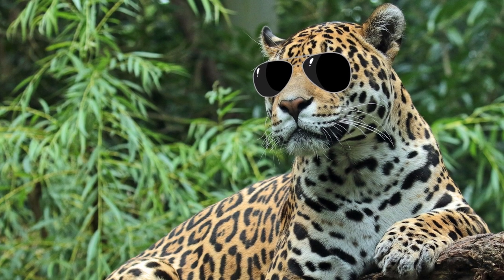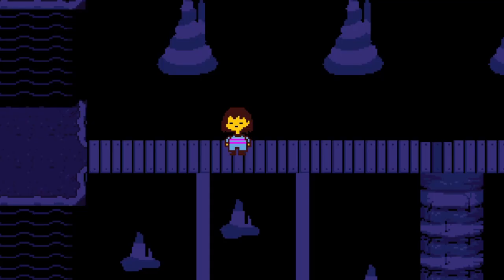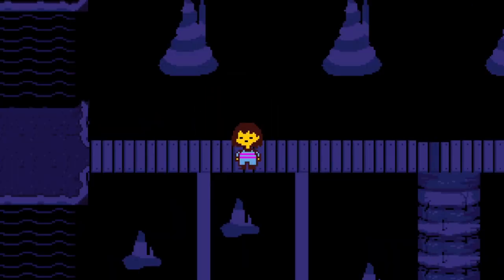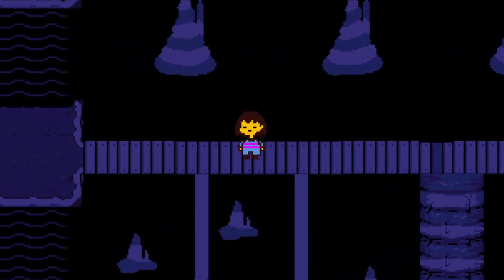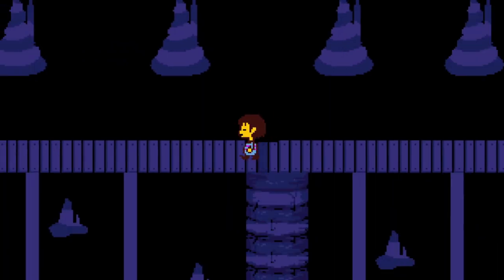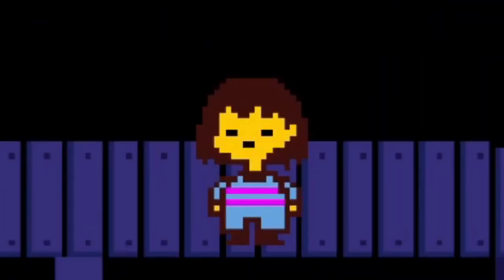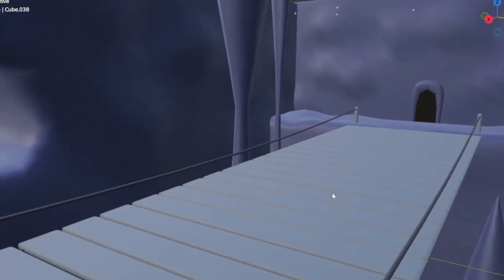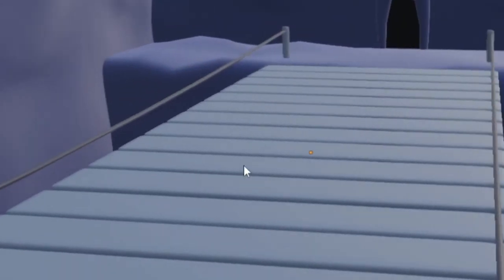Now we're on to the environment — the level where the fight is going to take place. The problem with this is in the real game, you fight Undyne on this skinny, rickety bridge. Has this bridge got anorexia or something? How are you meant to fight here? You'd fall off. I'm supposed to be making a 3D game, and you can't even move up and down — moving in every direction is what makes 3D, 3D. So I had to take a little bit of artistic liberty and actually make the bridge a decent size. There we go, that's more like it.